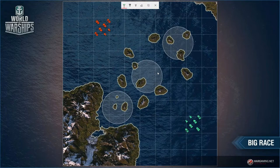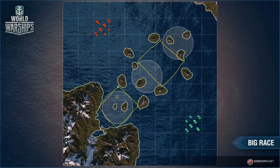Now let's talk about those kill boxes. There are two main kill boxes on this map — one on each flank — and a lot of ship positioning activity revolves around them.